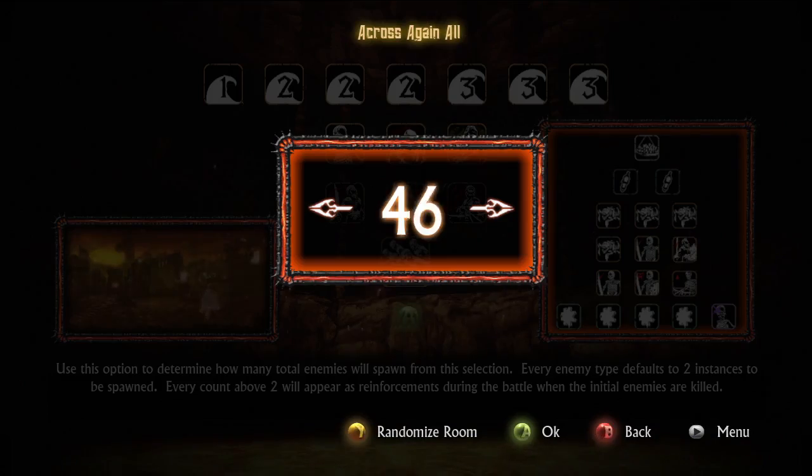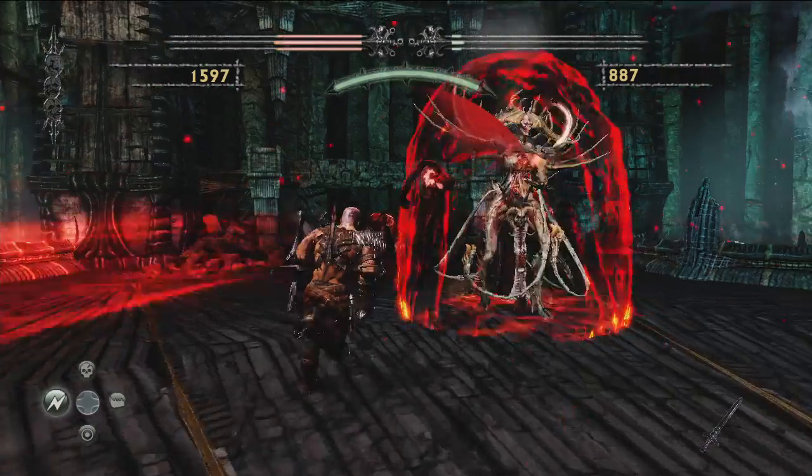Each arena has 9 spawns of enemies, but each spawn can have up to 100 waves, allowing you to make the Crucible devastatingly difficult.